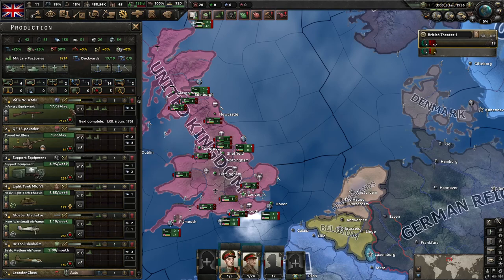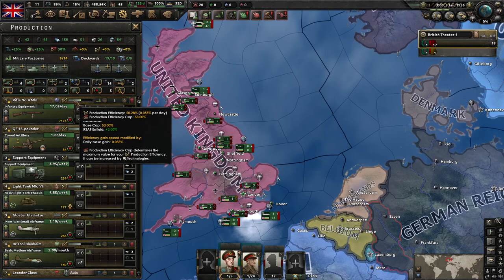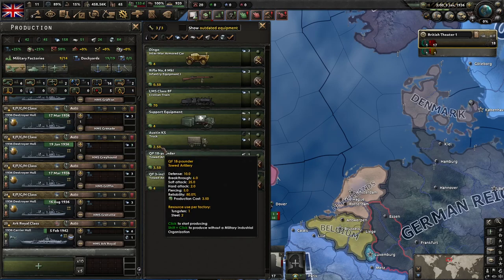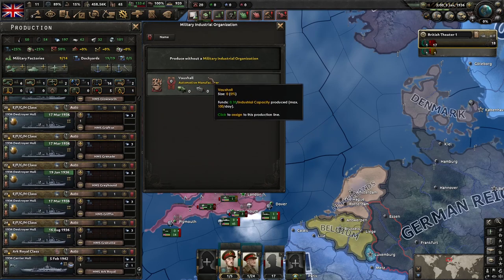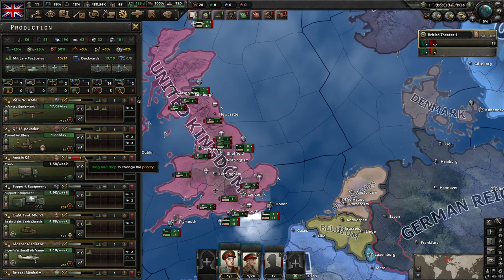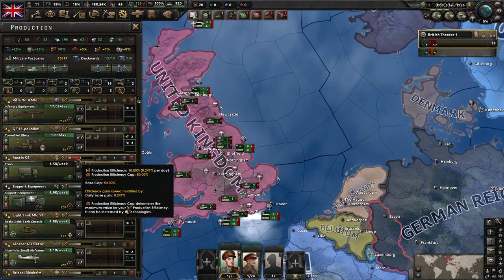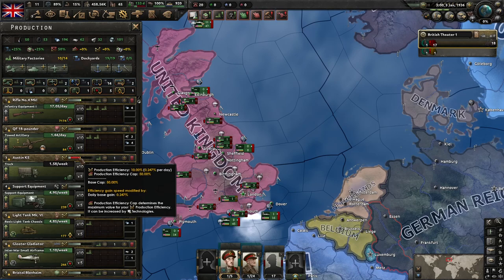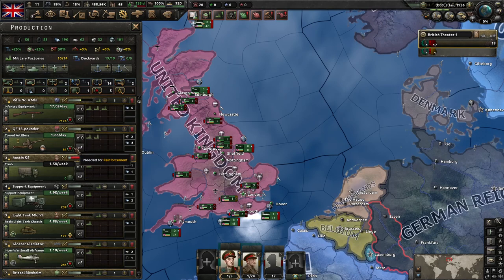Let's talk about this bar right here. This is the production efficiency bar. It shows this little yellow line here, which is the difference between the production efficiency and the maximum production efficiency. When you first start producing a good — for example, I'm not currently producing trucks here, so I'm going to start producing trucks. I'm going to choose a manufacturer, and talk about that mechanic a little later. I'm going to drag this up here so you can see it next to the other types of things I'm producing. You can see the efficiency bar is quite low.